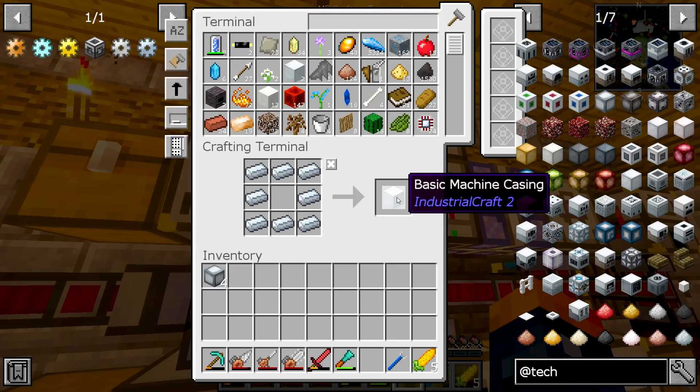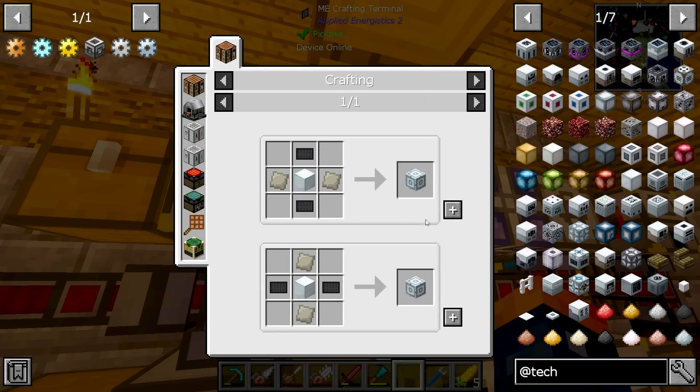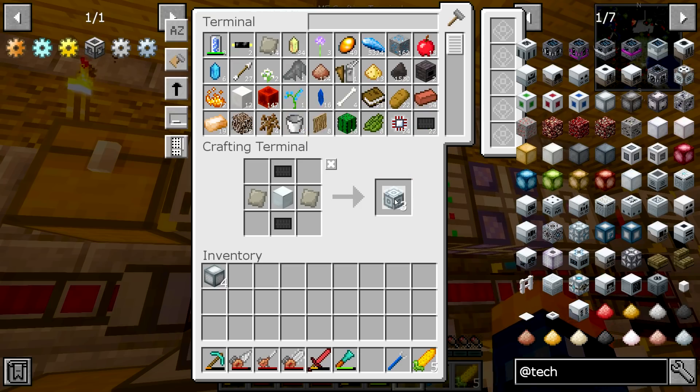This will break the multi-block, so we should not have anything complete there. But if I place this in, that should complete that multi-block. Yes — as you can see, it brought the heat up just a little bit. Not enough though, we still need a bit more. So we're going to need more of these, which means we're going to need more advanced machine casings. That's three — that'll give us enough to get a few more of these.